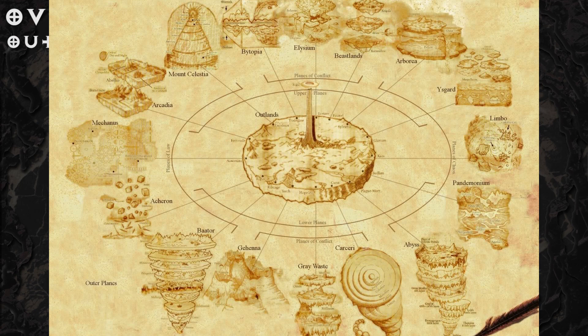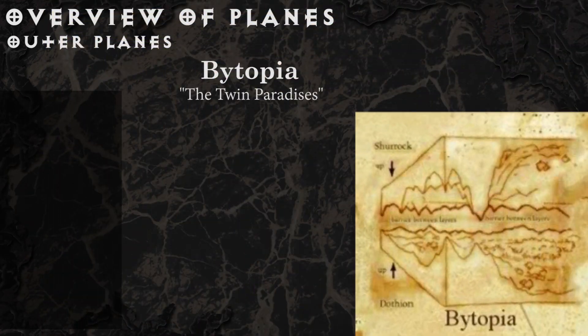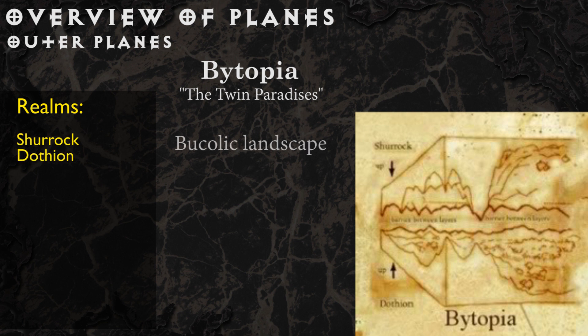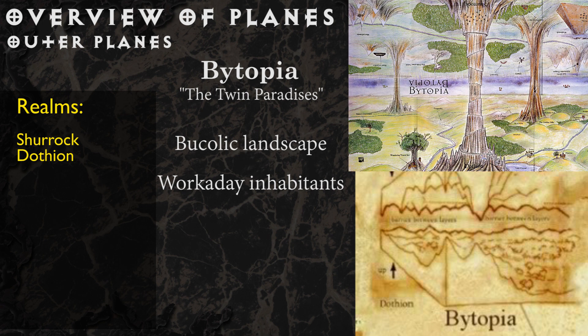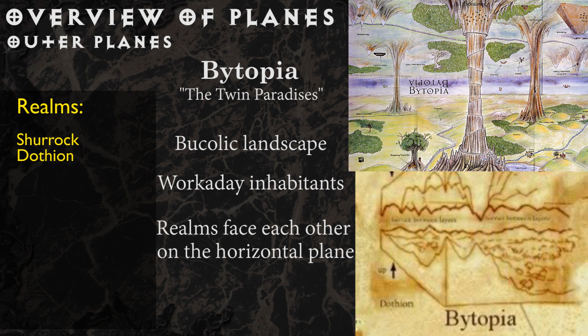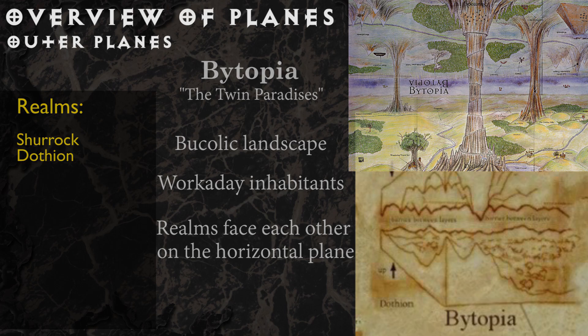Bytopia is the twin paradises: two flat realms filled with mountains, streams, forests, meadows, and petitioners who work hard and keep to themselves. What's peculiar is that the two realms are sandwiched towards each other, and between the two realms of Dothion and Shurrock, their tallest mountains actually touch. When looking up at night, you're not seeing stars, but rather the torches and fireplaces of your petitioner neighbors in the other realm.